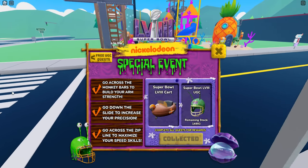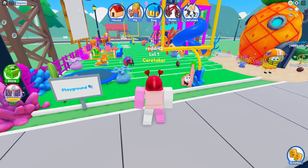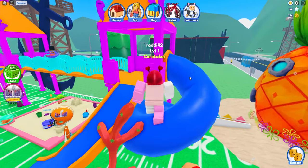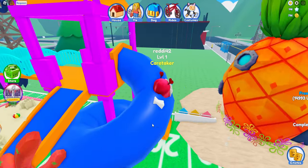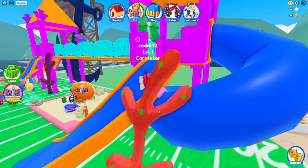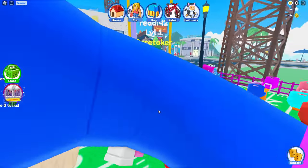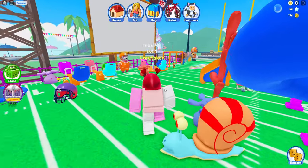All you do is slide on the slide, do the monkey bars, and then the zip line — it's so easy, it takes like five seconds. The slide is over here; I just touched it one time and it gave it to me. You just touch this spot over here and it'll give it to you. Go like this and it should give it to you.